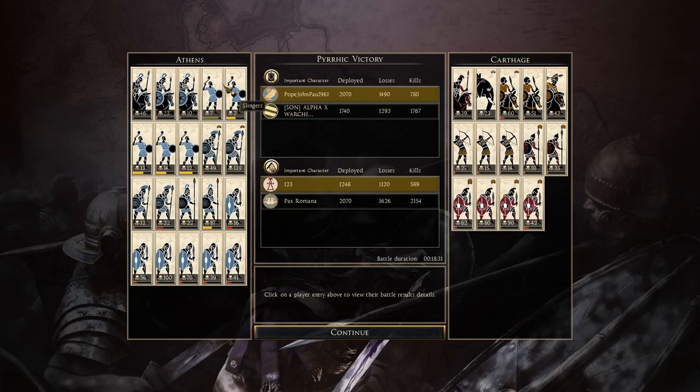I did not do so great either. My Slingers did terrible, my hoplites — one of them did great, the rest were just trash. My Pikes didn't do great either. And one Thorax unit did very well. So I only had a couple of units that did okay, the rest did awful.